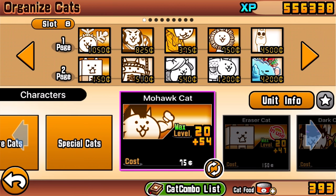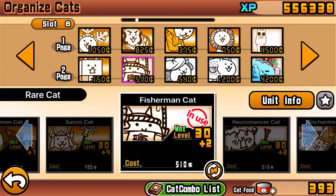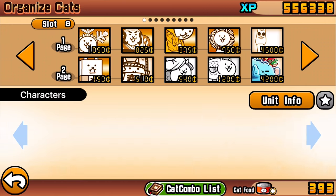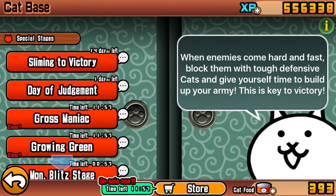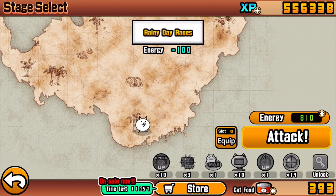For the battle composition today, we're using a money combo to help summon the Living Legend faster. We went for a fish theme: the fisherman cat because he fishes up the cats, the mercat so the fisherman isn't lonely, the fish cat because it literally has fish in its name, and then the Living Legend. To best showcase this event cat, we're doing an event stage - 'Slime and a Victory' and 'Rainy Day Races.'